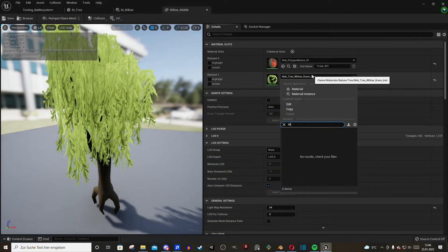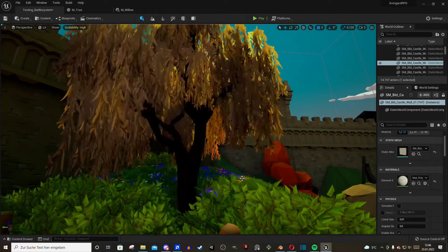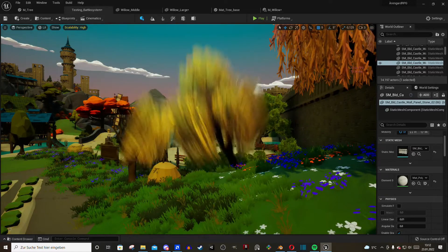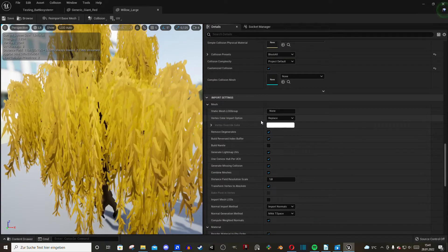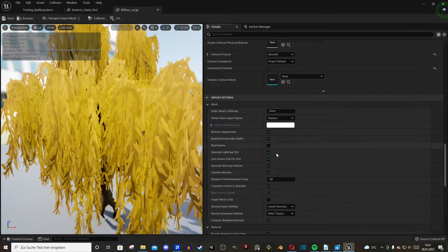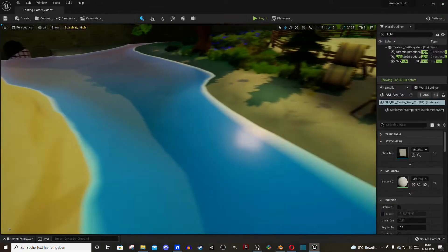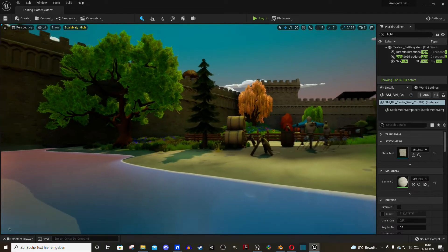For some reason the wind effect didn't work anymore, and all my attempts at fixing the material led to quite unique wind effects — but they might be a bit too unique. In the end, Google told me all I had to do was change this to Replace before re-importing the tree. So with moving leaves back in the game and a basic water material, the environment was done and ready for a comparison.